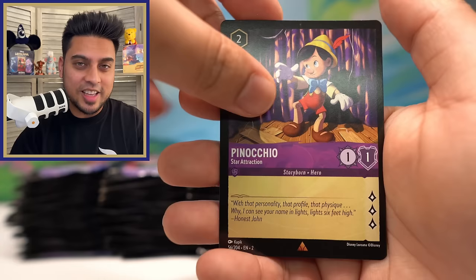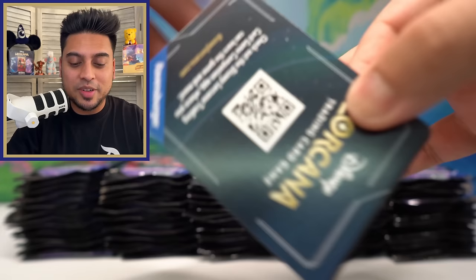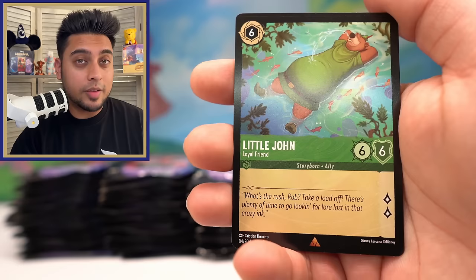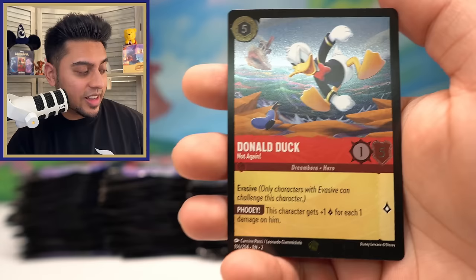That'd be pretty cool — being able to see characters in different worlds they probably never would visit. Merlin crab foil. I'd also love to see some Pixar characters. I don't know if they're allowed, but I really want to see some Pixar characters — Toy Story is my favorite, we have to do that. And oh wow — two legendary foils today! Donald Duck — not again — but wow, I was not expecting two legendary foils today!